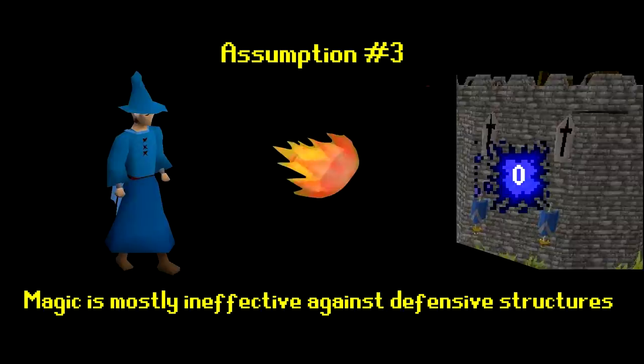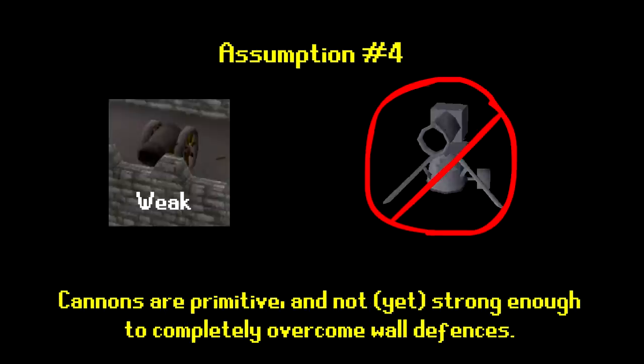Our third assumption is that magic is going to have a negligible effect on fortifications. We know that the world of Gielinor is infused with this incredible sense of magic. However, this is going to change the fortifications too drastically if we can assume that spells can take down walls. And our final assumption is that cannons are fairly newly developed. We do see them scattered across RuneScape, and we can also see that dwarf cannons exist. However, dwarf cannons spin around, which means that they are structurally weak and not really designed for siege. The cannons that are placed on fortifications we have to assume are fairly new and not as powerful either, because it was the rise of cannons and gunpowder in the medieval era that rendered castles redundant.